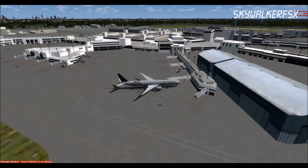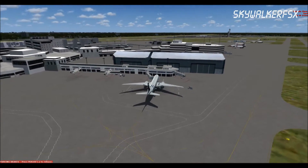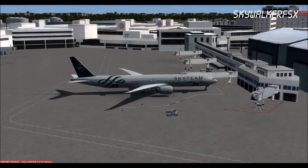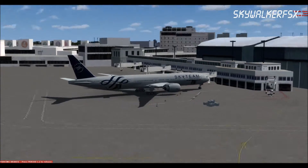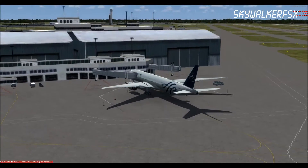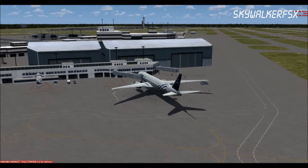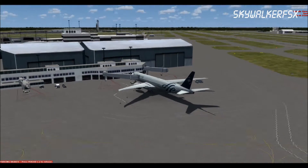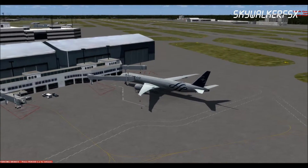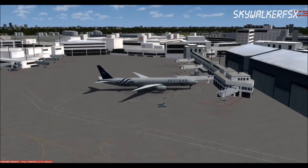I put everything in maximum — the buildings, the autogen, the shadows, everything is at maximum in P3D. And I have very good, very awesome frame rates. Now I can have all the effects and recording at the same time. This card is about $140 and it's a very good investment.